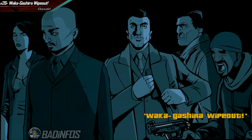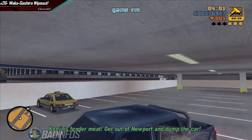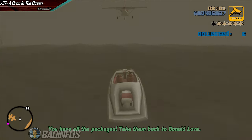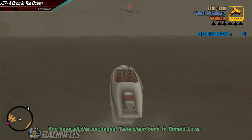Next we have Akagashira Wipeout. Park right below your target and simply shoot some rockets at the ceiling. This is Waste Kenji — remove all stars using replay. For A Drop in the Ocean, all you gotta do is remember to remove the stars once you collect all packages, again using replay. The rest is easy.